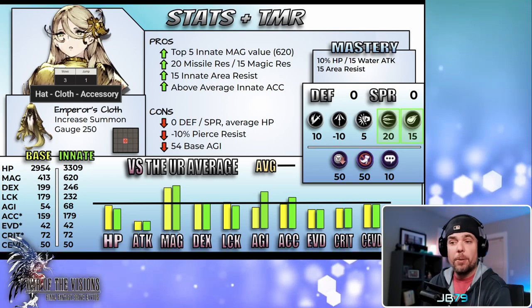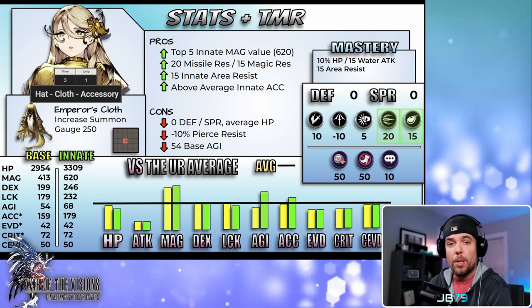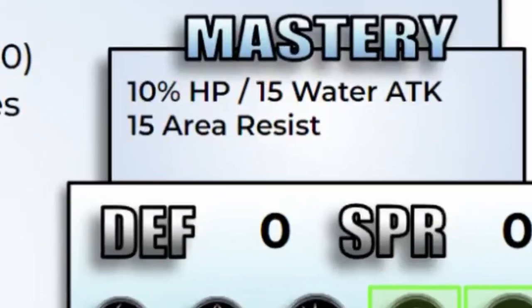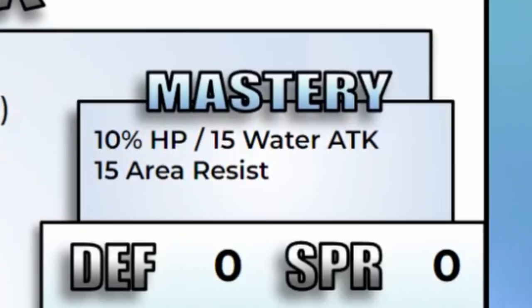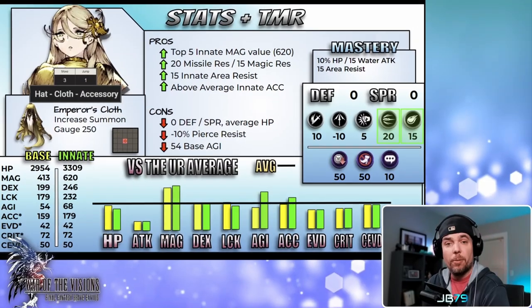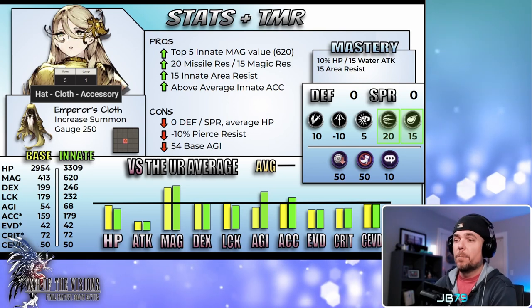Her crit value is going to be below average, and she comes in at just around average for crit evade as well. In terms of her mastery ability, it's very basic with just one effect, but it's actually a very nice one — she gets 15 area resist. Most units generally only have about 10 area resist in their mastery, so I do actually like that one. It's pretty good.